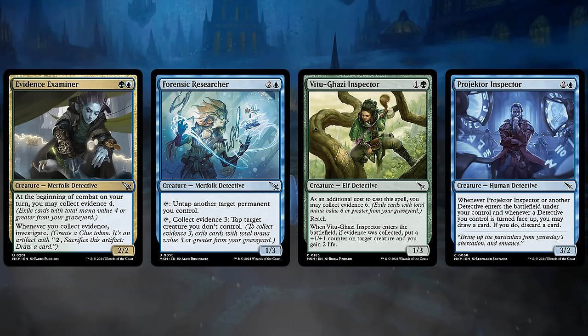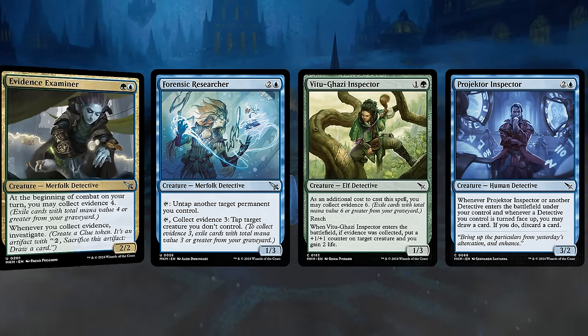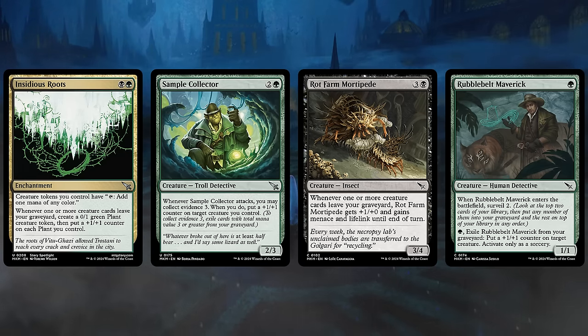Now we're getting to color pairs that want to play long, grindy games to leverage their card draw engines. Black-Green, represented by the Golgari guild, is certainly one of those. Insidious Roots represents a host of cards that reward us for having creatures leave our graveyard — we can accomplish that by getting creatures back to our hand, or by exiling them to Collect Evidence. That satisfies the Insidious Roots condition, in which case we get to make a 0-1 Plant token, give all our Plants a +1/+1 counter, and then creature tokens we control can tap to add one mana of any color.